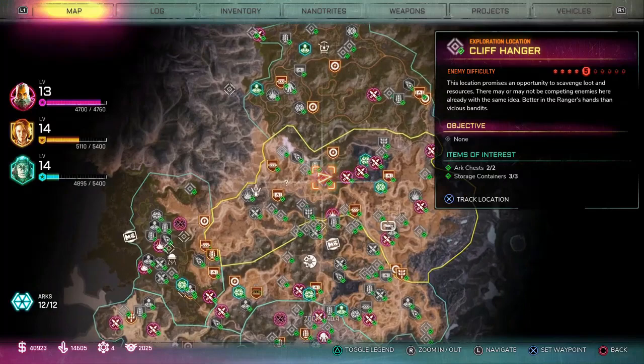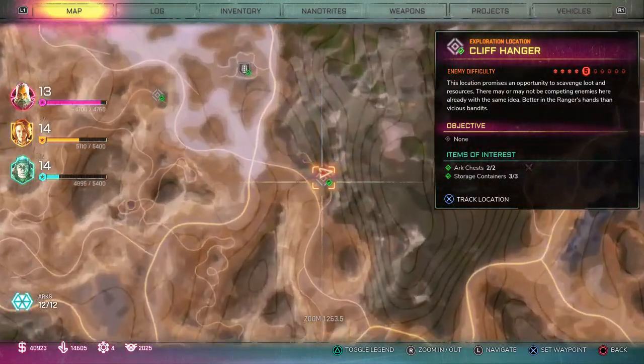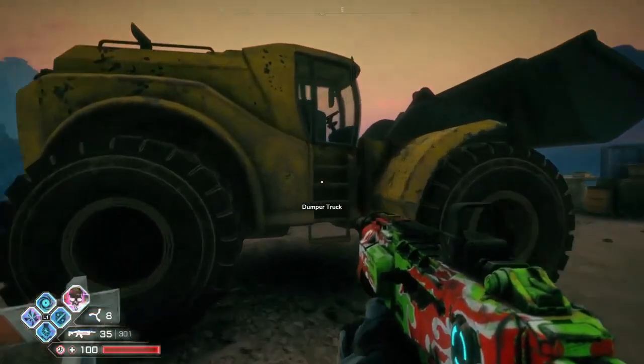Hey guys, welcome back to Griffin's Gaming Guides. Today we're going after a Rage 2 trophy called Dozing, where you need to scoop up an enemy with the dumper truck. First up, we need to actually acquire the dumper truck.